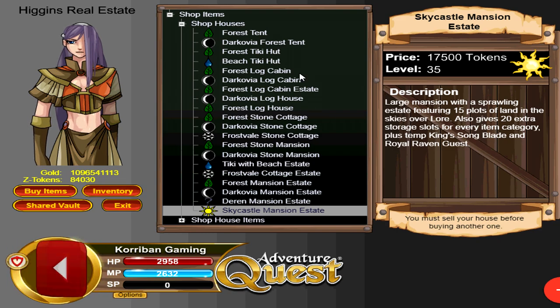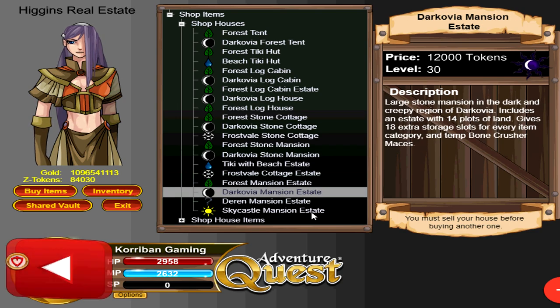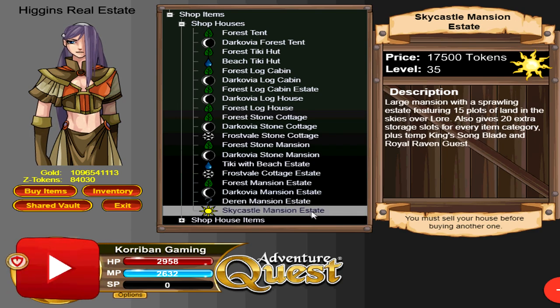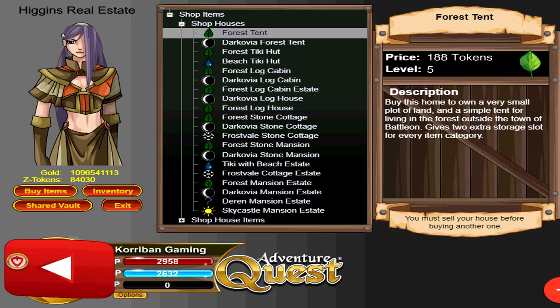As you get to more expensive houses, the inventory slot value becomes not as strong. But keep in mind that the bigger houses like the estates are giving you something extra apart from the inventory slots, as opposed to the cheapest house which doesn't offer you a lot — but does give the best value in terms of inventory slots.